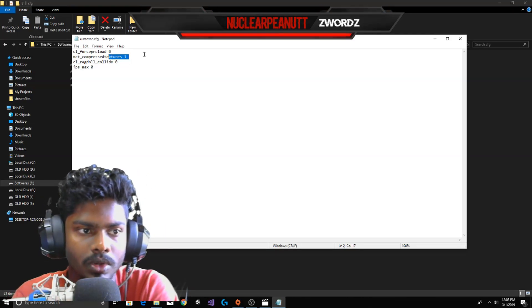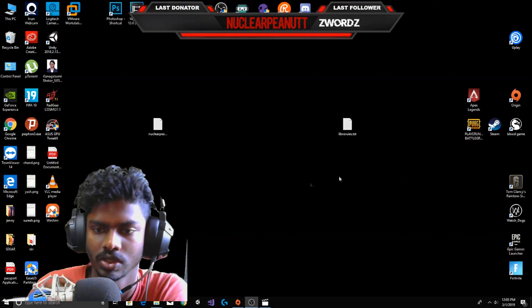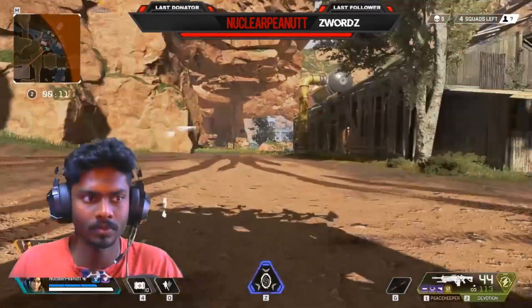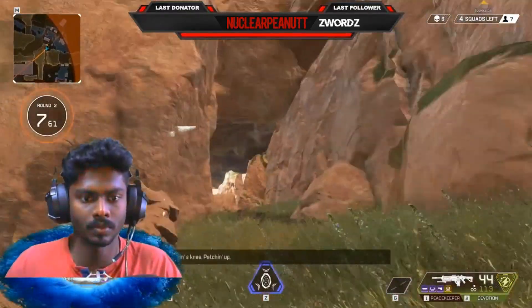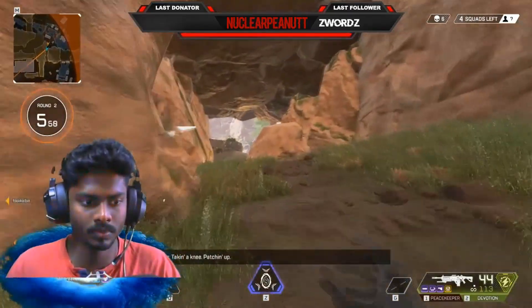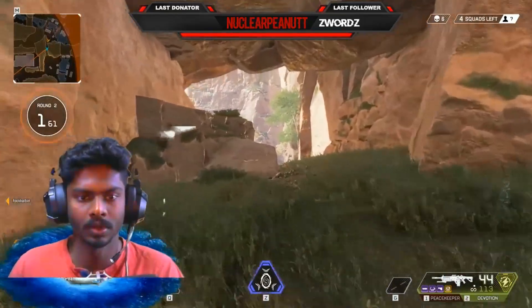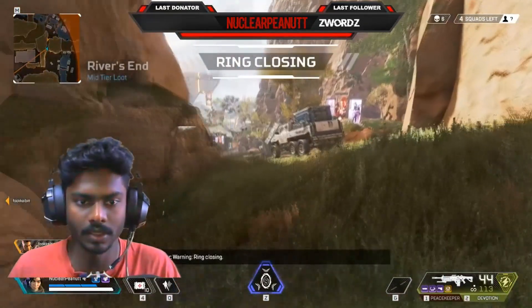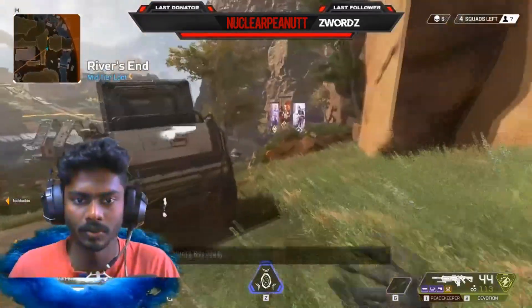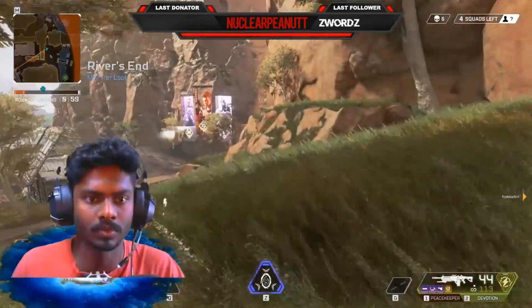So let's begin with the Wraith glitch. Wraith has the ultimate ability of creating two portals at two different positions, which can reduce the distance of your travel when you're in combat or when you need to get into the zone fast. There's a small glitch which might be patched later in the game, but it's really good for combat.